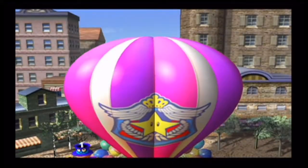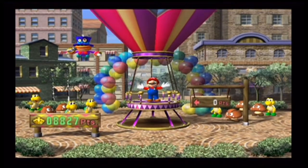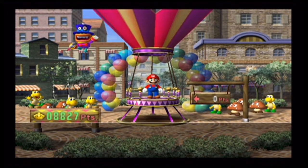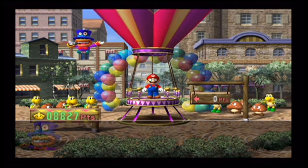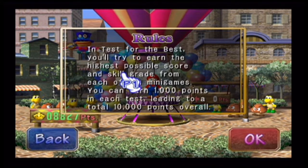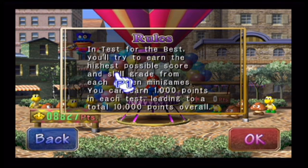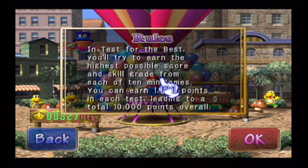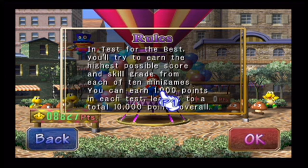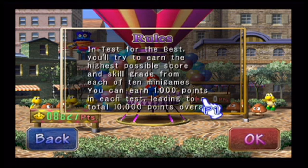But at the same time, it's more accurately similar to Endurance Alley from Mario Party 6 and King of the River from Mario Party 7, except that we have to go for a certain amount of scores. In Test for the Best, you'll try to earn the highest possible score and grade from each of 10 minigames. You can earn 1,000 points in each test, leading to a total of 10,000 points overall.